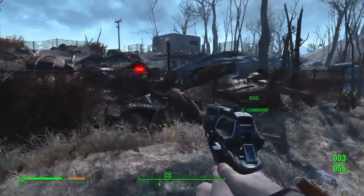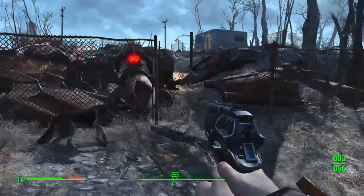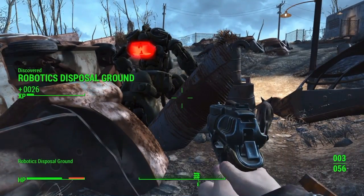This video is going to be kind of long, about seven minutes, because there's just so much stash up here it's not even funny. Just go north of Sanctuary, towards the map border, and you'll find the Robotics Disposal Ground.